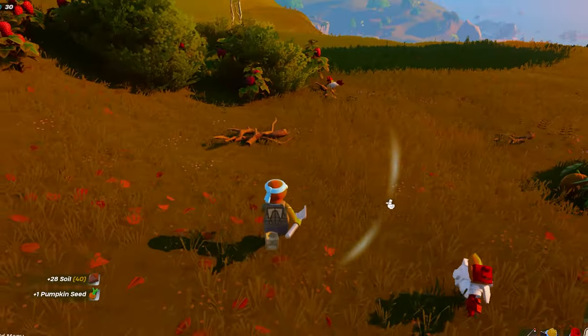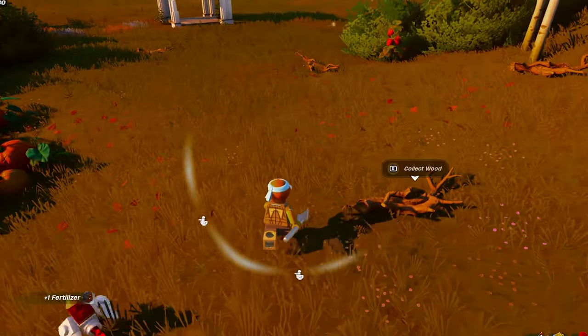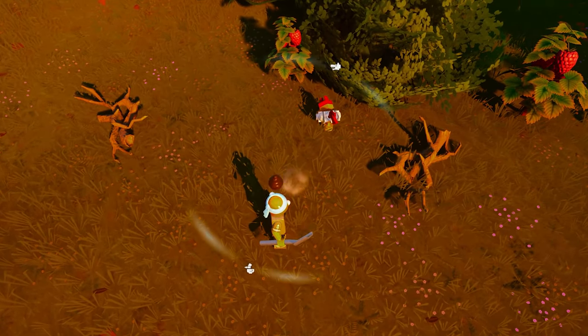Animals will poop just occasionally and randomly. You'll be able to see this thanks to a brand new update that added a blue or white sparkle effect to show that the animals have finally pooped.